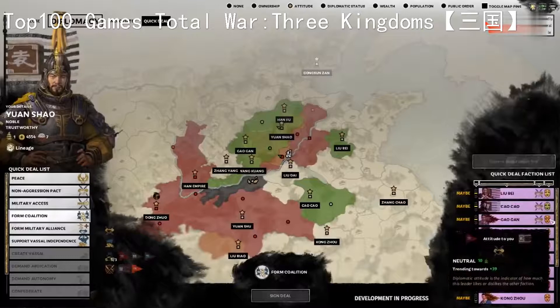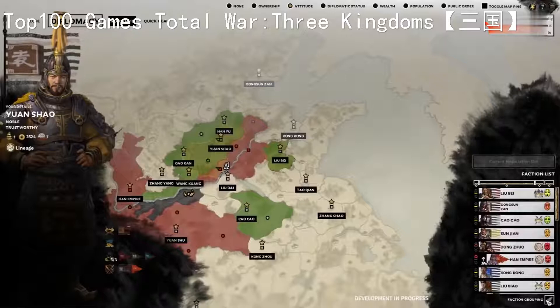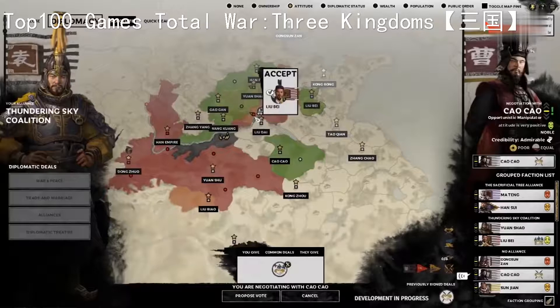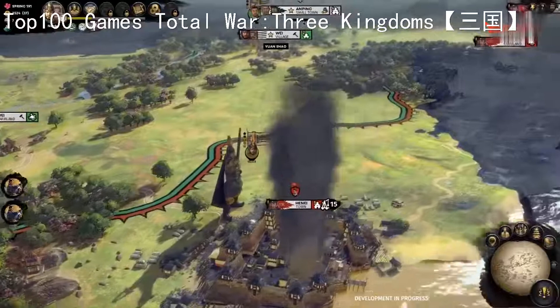Being at war with a mutual enemy is also a definite bonus. Let's see if we can get a coalition signed with Liu Bei - he names his price, which we can well afford, and the pact is signed. Now arranging the diplomatic faction list by group, we can see we're now part of the newly formed Thundering Sky Coalition. Once a coalition is signed, any member can invite another warlord to join, but like many major actions in a coalition, the consent of all parties is required. So if we invite a new warlord, the action will be voted on by the other members and the majority rules. Diplomatic standing plays a strong role in voting - the higher your standing with other members, the more likely they'll vote in favour of any coalition action you declare.